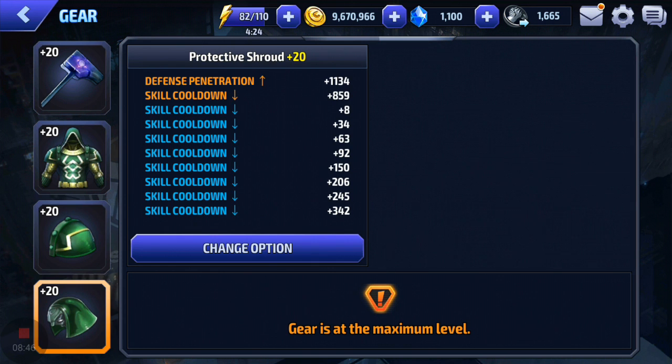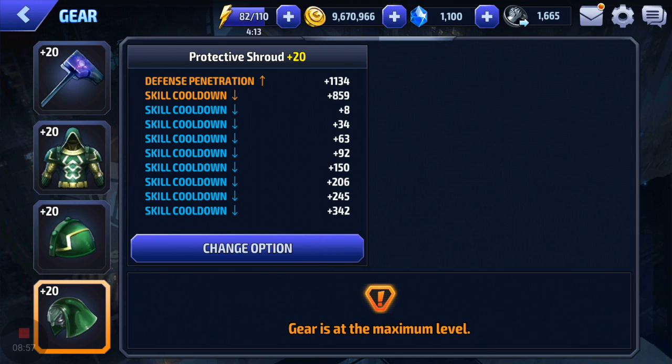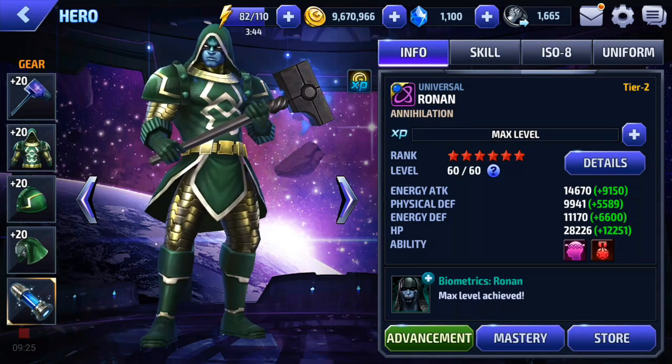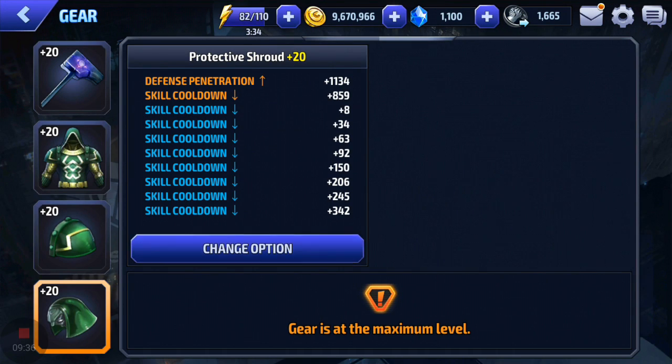For the last gear slot, there's a bit more range of opinion in the community, but most people like to roll skill cooldown — it's widely considered the best roll on almost every character. The safe bet when building a character, if you can't find the exact guide for that character, just roll skill cooldown. You will find some people who roll attack speed for slow characters like Thor, or defense penetration, or crit rate and crit damage for crit-specced characters like Iron Fist or Proxima. But that stuff is not for new players — stick to skill cooldown and you'll be happy.